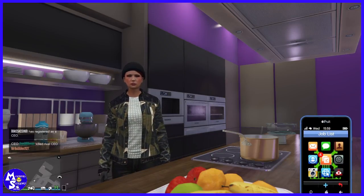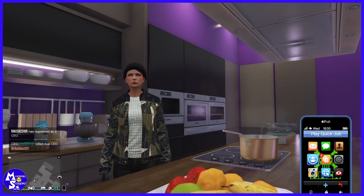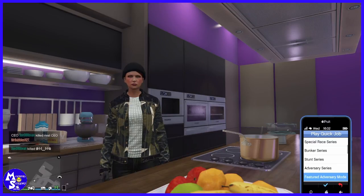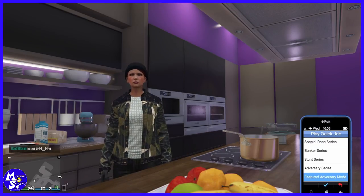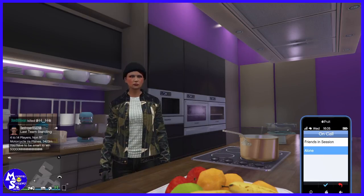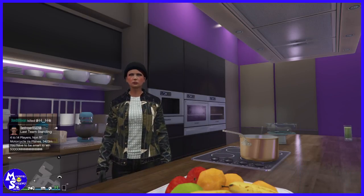What you're gonna do is bring up your phone, go to Play Quick Job, scroll down to Featured Adversary Mode, and just go ahead and start it up. You can start it up with a friend if you want, but this is solo so just go ahead and start it up by yourself.